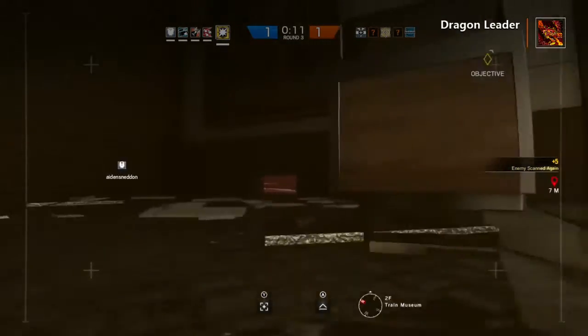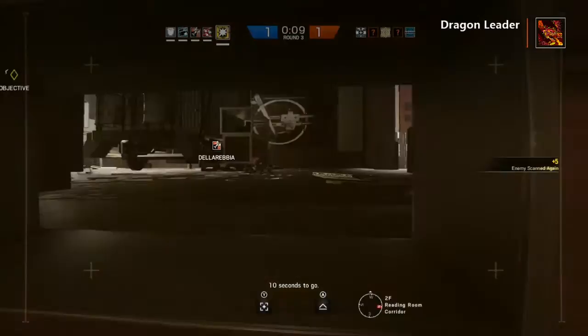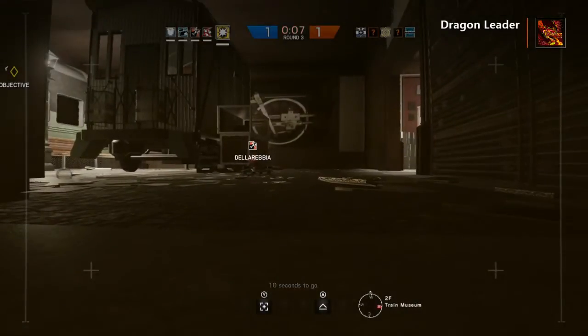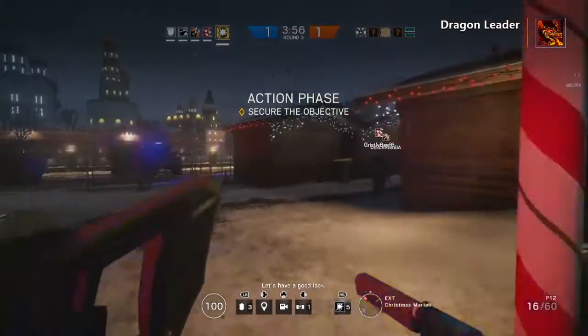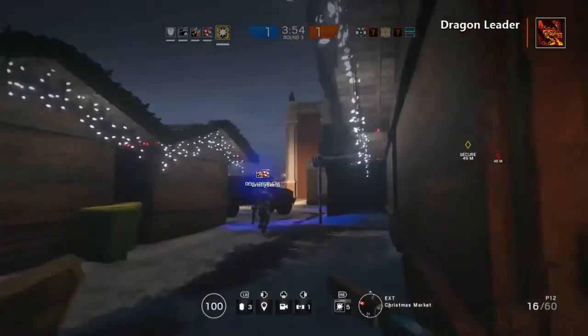Even though one Nitro Cell and he's out — one Nitro Cell is three strikes. Unless you survive the Nitro Cell, which would make you a hacker. Blitz is not supposed to survive that. If there's a grenade, you're supposed to die. Just die.